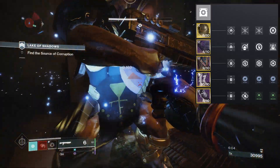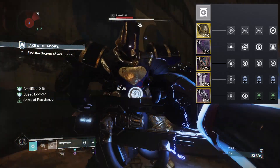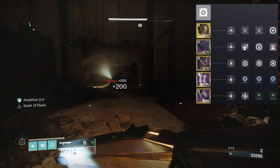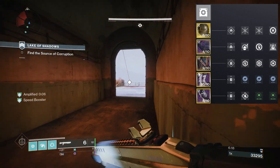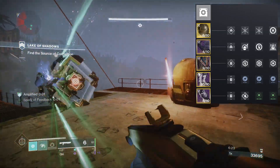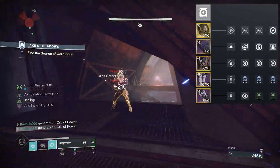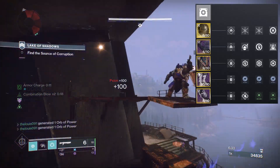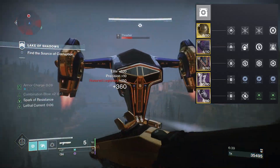For the gauntlets: Impact Induction — causing damage with a melee attack reduces your grenade cooldown, so you get your grenade back faster. Heavy Handed spawns a ton of orbs, which is great for your teammates. And Focusing Strike grants class ability energy when you cause damage with a melee attack — nice for when both your melee ability and class ability are down. You just punch something and get it back quickly.